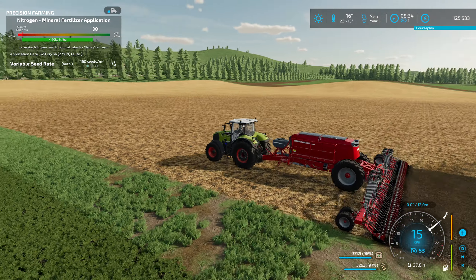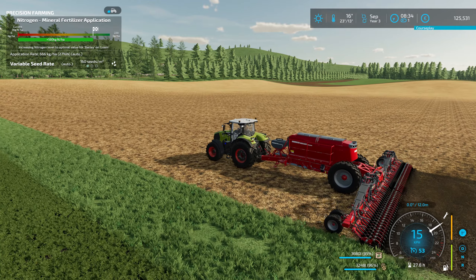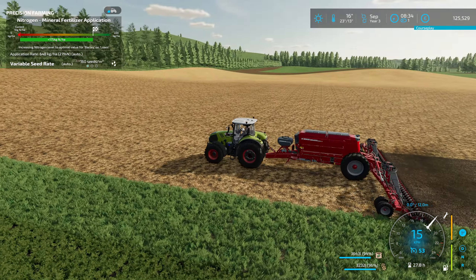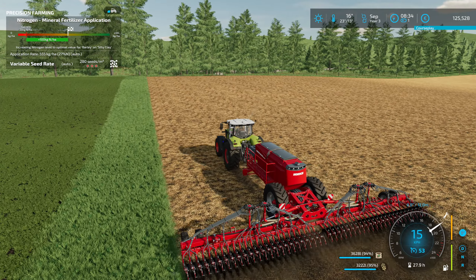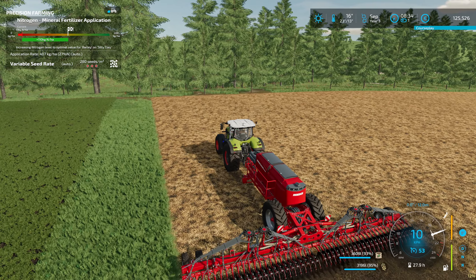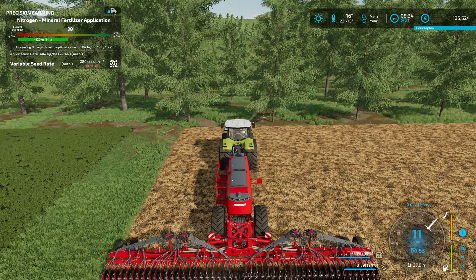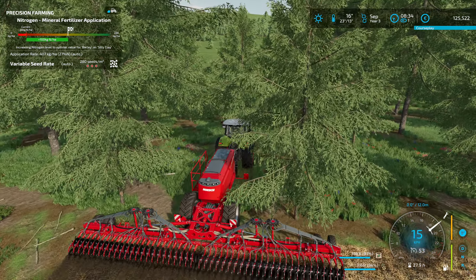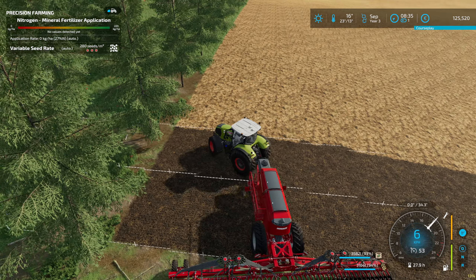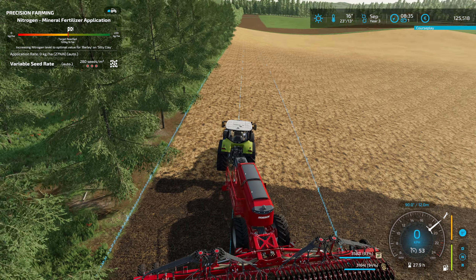If the other tractor is free we can always switch them. It will take a while before that field is completely done. Even better — we can use the roller with this tractor and also the lime spreader, while the other one continues with seeding. There's a lot of seed all of a sudden — 280. We're on silty clay. Back to 10 km/h on the hill — a bit of a struggle for this tractor with almost 300 horsepower, but it'll get there.